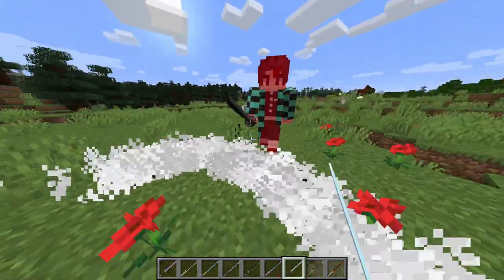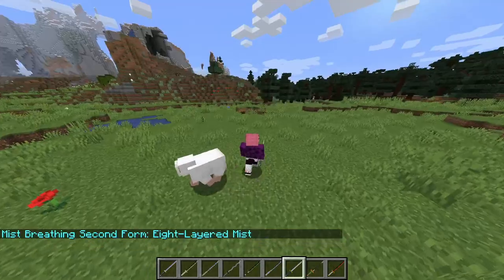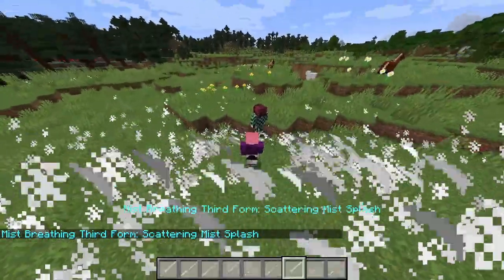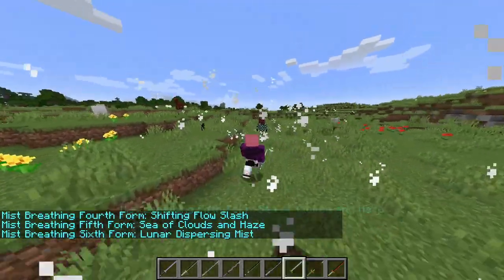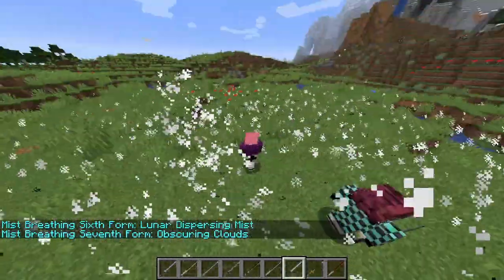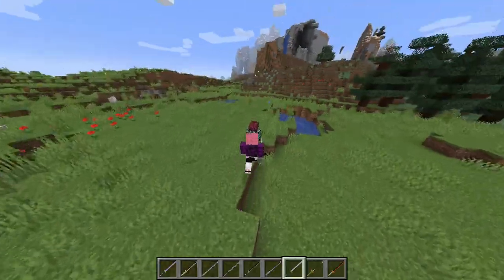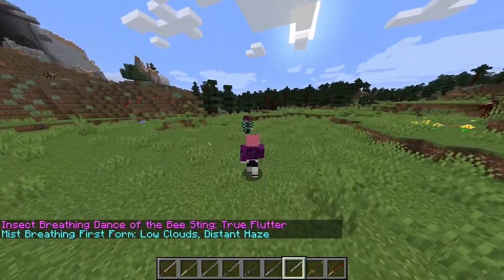Let's showcase Muichiro's mist breathing — regular slash, and then his right click which is just throwing clouds. Then eight layered mist. Then scattering mist splash — I like this one. Then shift flow slash, sea of clouds and haze, lunar dispersing mist, obscured clouds — yo, I want to test that again. If I'm far away and I use this, I do not teleport — I have to be close to him. I teleported before so I've gotta be close. I think that was his last move, distant haze.